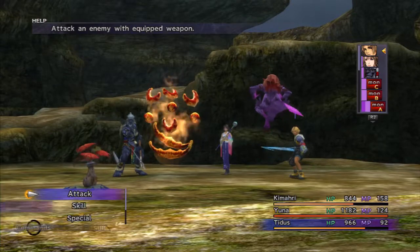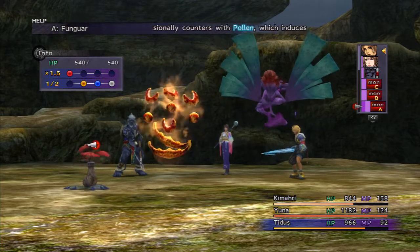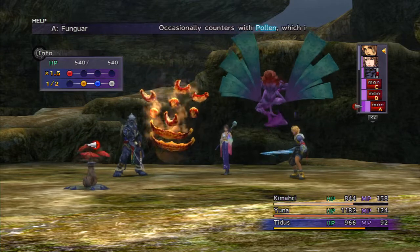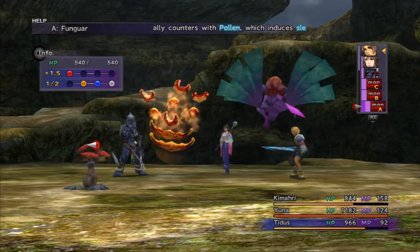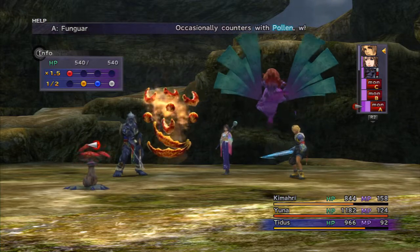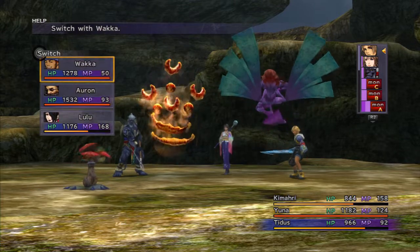Here's another new enemy: the Funguar. It's weak to fire, as you can see — 540 hit points, 810 damage to overkill. One thing to be careful of is that it can also cast Fire itself, so it's one of those weird situations where it uses the same spell it's weak to. Also, be careful about physically attacking it because it can trigger an ability called Pollen, which attempts to put everybody to sleep and you have no protection against it. Generally you want to one-shot it. Let's bring in Wakka.